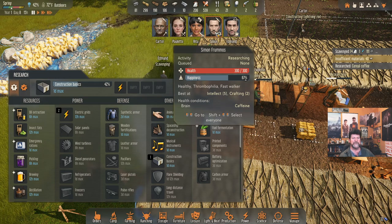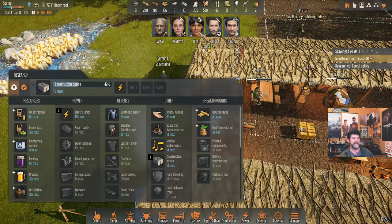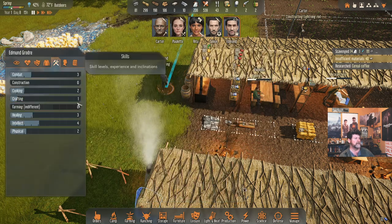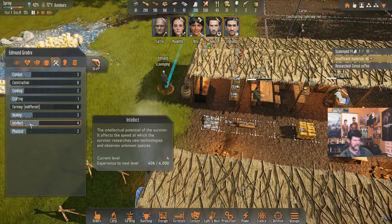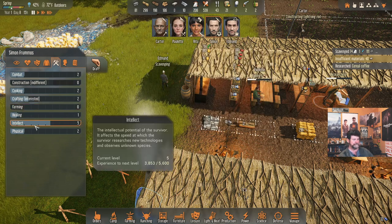It's always been six hours even in the last game when he wasn't as skilled up, so it's not changing with skill level. The intellect stat description says it affects the speed at which a survivor researches new technologies, but it doesn't give a percentage — I was hoping for a number. That's where we were, and I want to go see what everyone is doing.